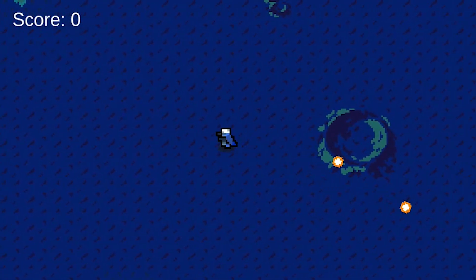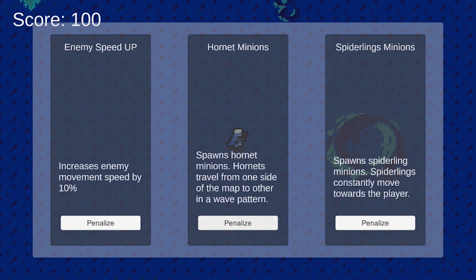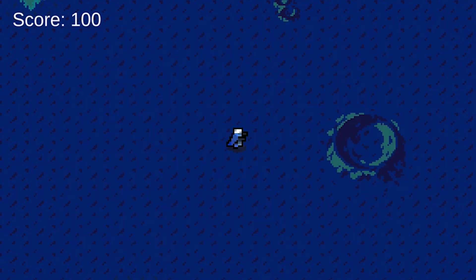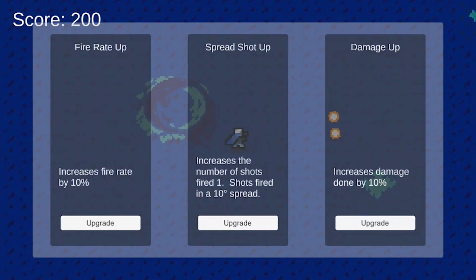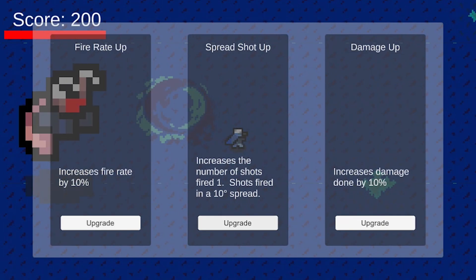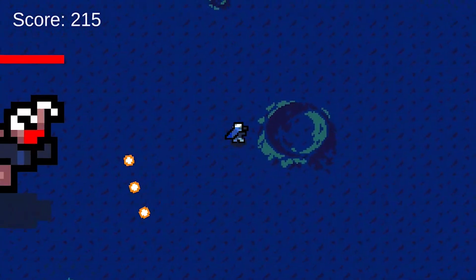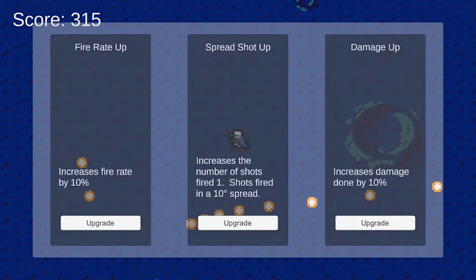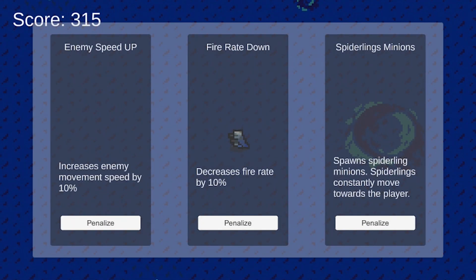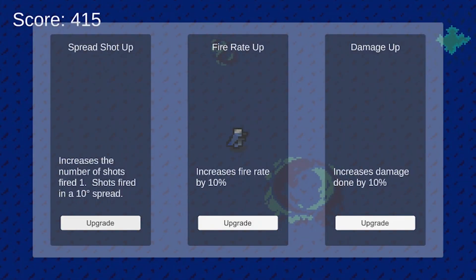I wanted to work on the third boss but just wasn't feeling it that day. One of the judging criteria was whether players would come back again and again, so I added more upgrade and penalty choices to make it feel more like a roguelike — where the player can make choices but the options are never the same. Upgrades include increased fire rate, more damage, faster movement speed, and a spread shot. Penalties include reduced player movement speed or fire rate, faster enemies, and additional enemies spawned in the field. I also added a score system.